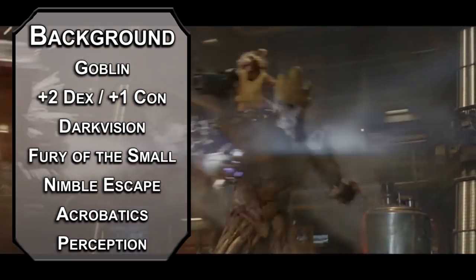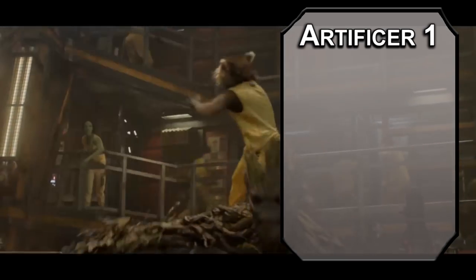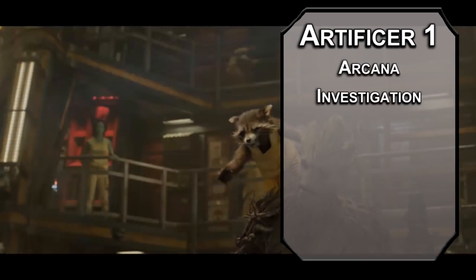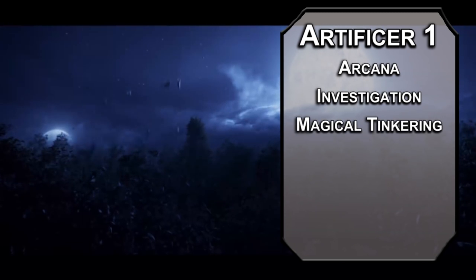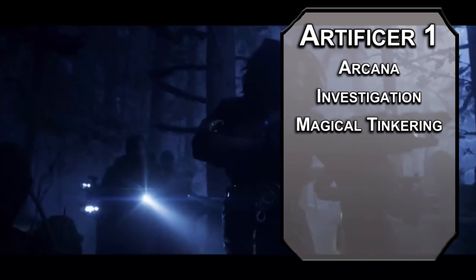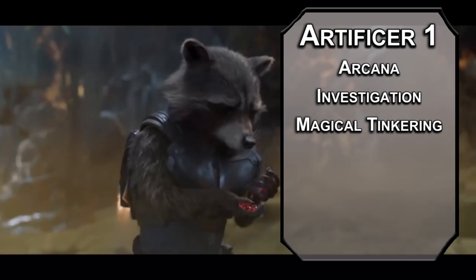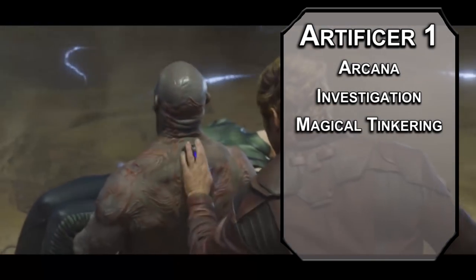I'll do whatever I want and you can't stop me — just like you can't stop me from making another Artificer, especially when everyone voted for it. Take Arcana and Investigation for your skills from the Artificer list, helping you put together all that good science stuff. You're a magical tinkerer, letting you add a small sensory effect to a non-magical item: a puff of smoke, a pre-recorded message — you can really mix it up and get creative with it. You get spells and cantrips at level 1, unlike most half-casters.